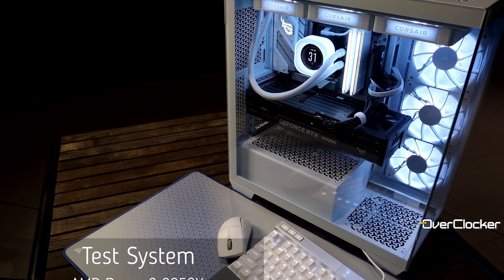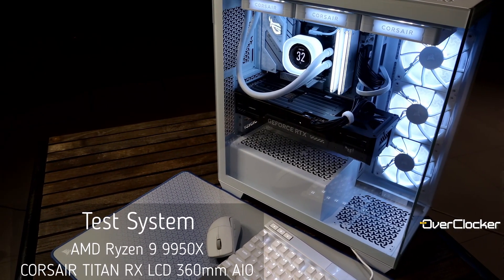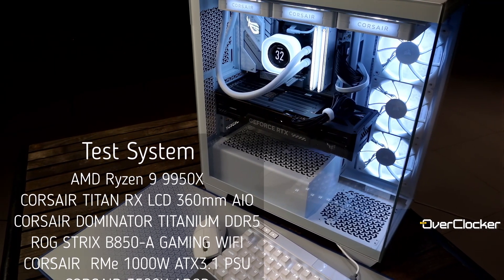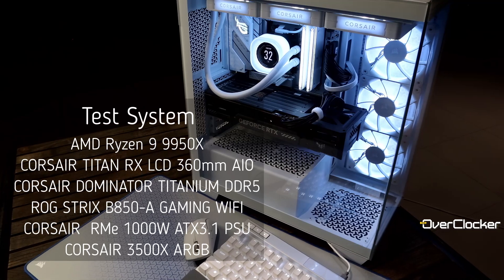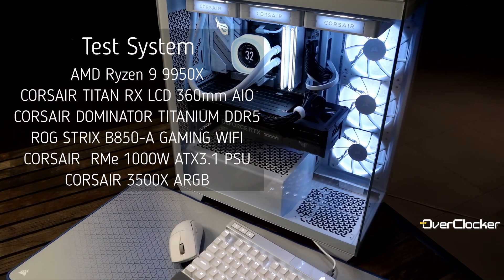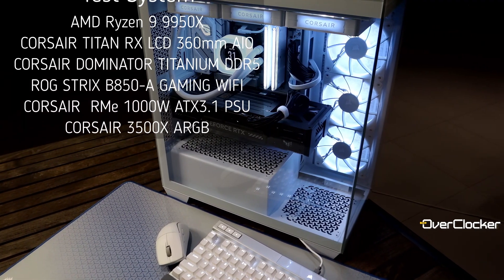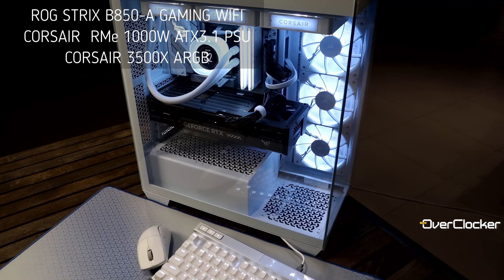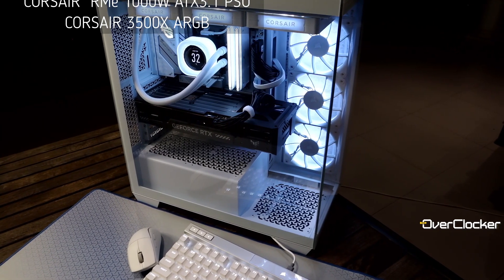Testing was done on the AMD Ryzen 9 9950X cooled by the Corsair Titan RX LCD 360mm AIO. The motherboard used was the ASUS ROG Strix B850-A Gaming WiFi, paired with Corsair Dominator Titanium memory, powered by the Corsair RME 1000W ATX 3.1 PSU, all housed in the Corsair 3500X ARGB chassis.